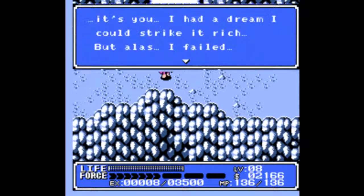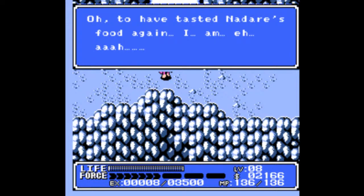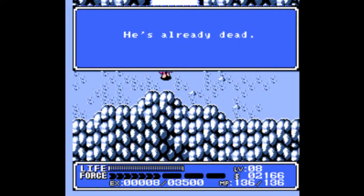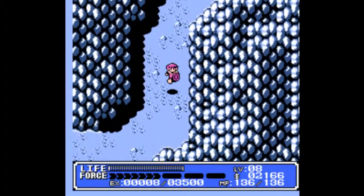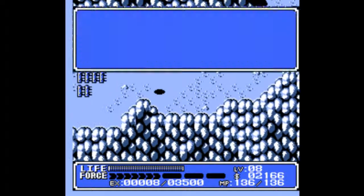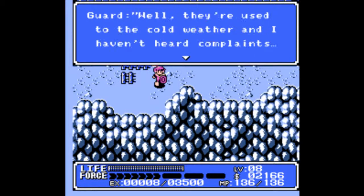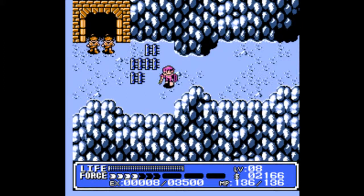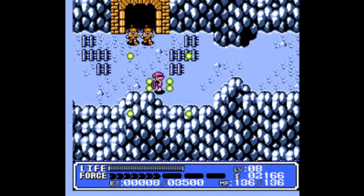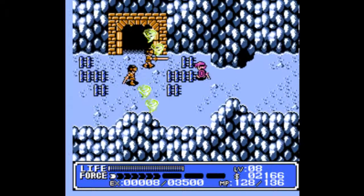Hey, this dude! If you remember at the beginning of last part, there was a guy who left the bar. This was this guy. And he's dead. I'm surprised the word 'dead' made it past Nintendo of America's translators. And we have guards talking about slave labor. Yay! And now they're going to try and murder us — so let's murder them.